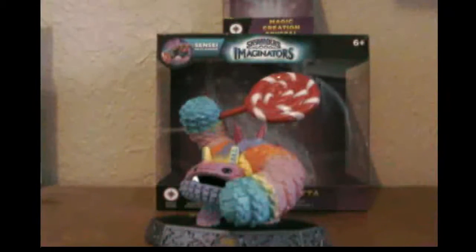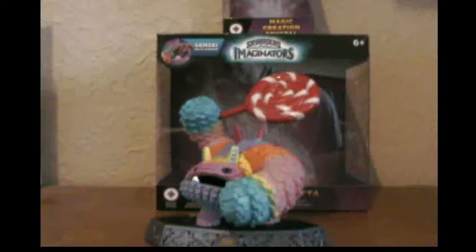Here he is, and let's take a quick look at this packaging. You have a huge open window right here showing some magic effects going on. 'Pain-Yatta, so long sucker!' He has a giant lollipop — he is a magic Skylander in the Smasher class. On this side you get a nice picture of him, and the other side has that open window with a little bit of him right there.